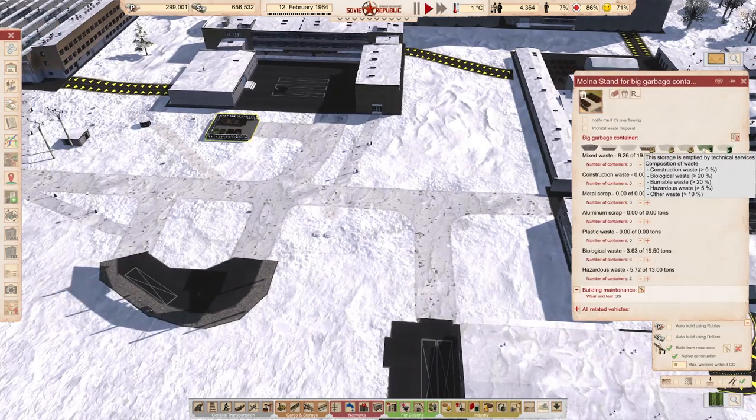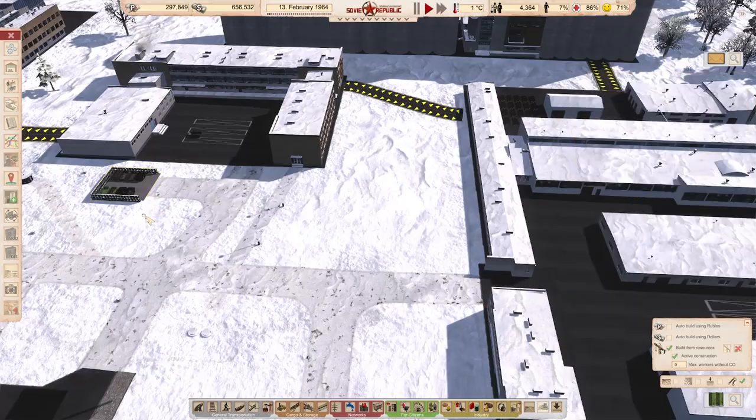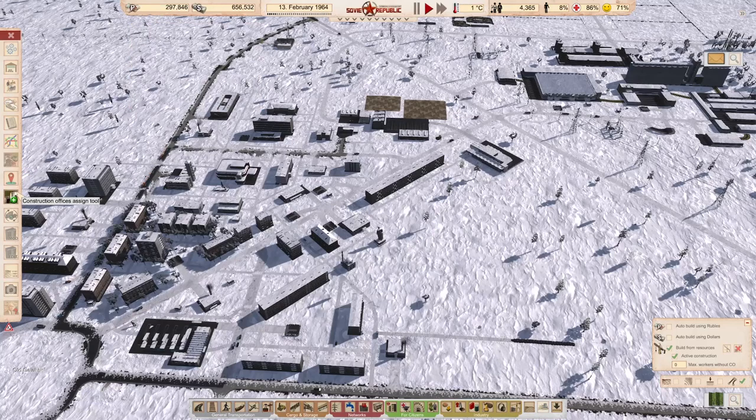Do we have this connection? Yeah, we do. I think this is connected to this dumper. So yeah, that area — that's perfectly fine. We're just under 300,000 rubles.